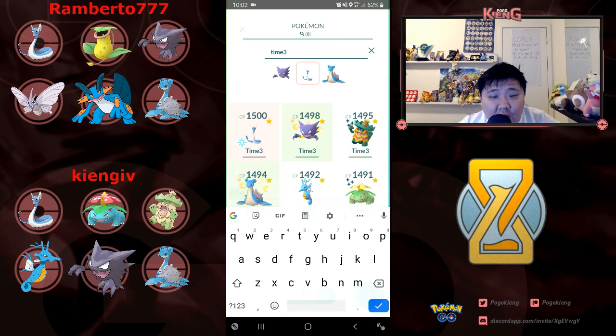Welcome everyone to another video. In this video we are going to be doing some more Timeless Cup practice. I tried two different teams out against Ramburto — always a really tough competitor. He's rocking Dragonair, Victory Bell, Haunter, Venomoth, Swampert, and Lapras. And I'm rocking Dragonair, Venusaur, and Ludicolo.